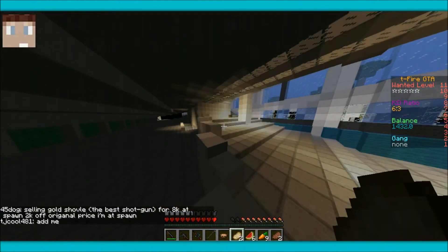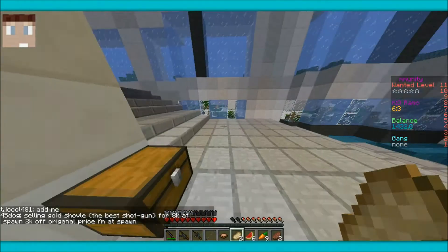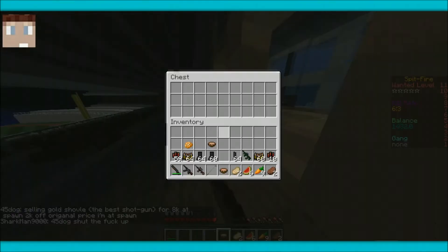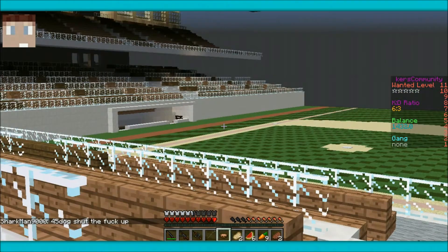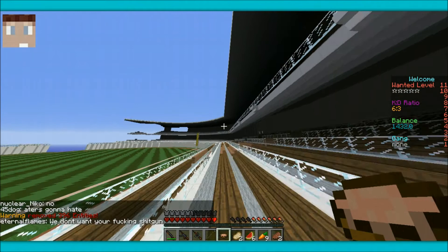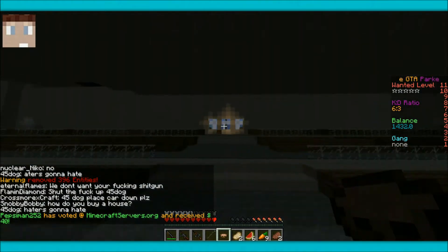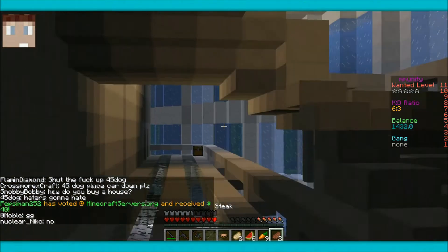Why do some of these chests not have stuff in them? I'm guessing somebody's been here — that has to be the only solution considering they're all empty. Wait — a baseball stadium! That is freaking awesome. Whoever made this, I give them props — world editor or not, that's just awesome.